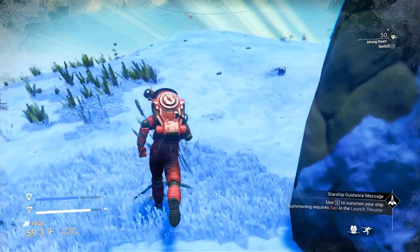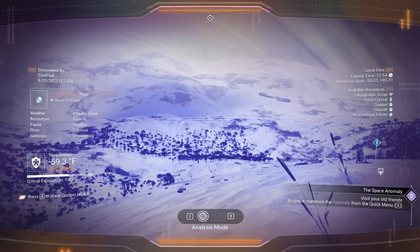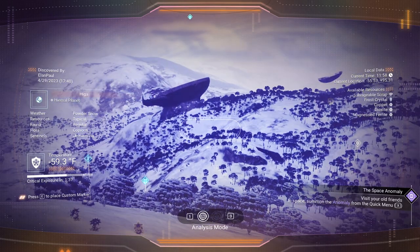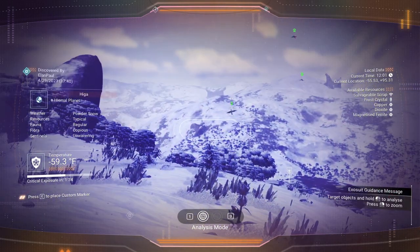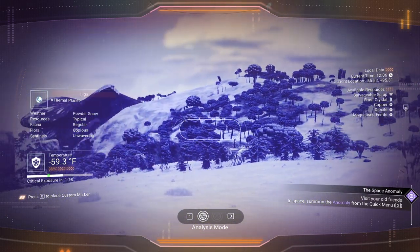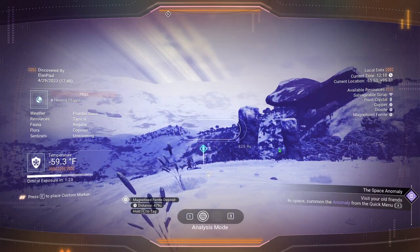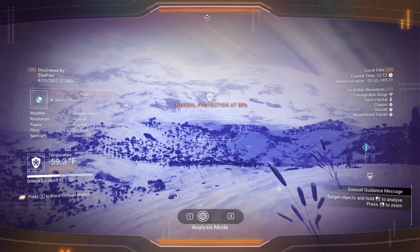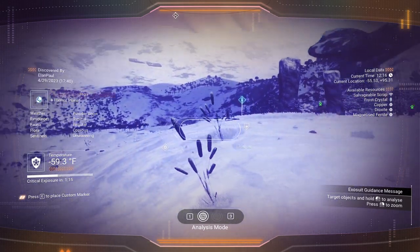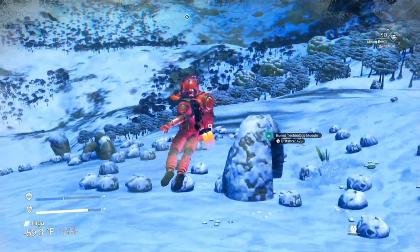Good — we've got a cave down there if we need it. And we're at the top. A whole lot of nothing. Boy, it's times like this I'm really depressed over my last run. Technology there — a magnetized ferrite deposit. We are going to need some dioxide sooner or later. Well, let's head towards the buried technology — it's a starting point. Looks like we've got just a few more minutes left in this episode.